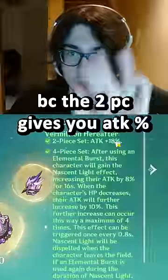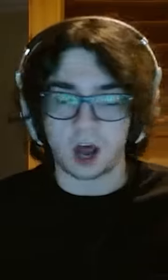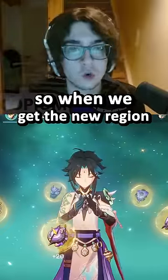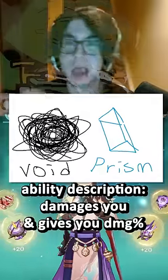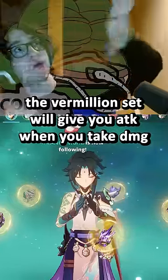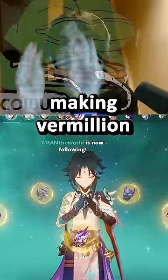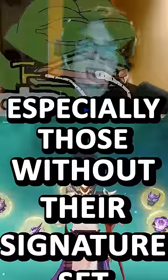But not only is it versatile, because the two-piece gives you attack percent, when you take damage in your burst, the four-piece also gives you a ton of attack percent. So when we get the new region of Conneria, and Dane's Leaf's alt, Void Prism, damages you and gives you damage percent, the Vermillion set will give you attack when you take damage, making Vermillion best in slot on every character, especially those without their signature set.